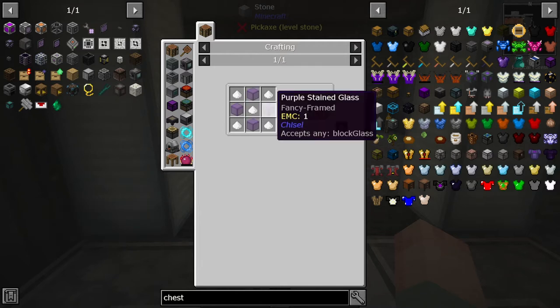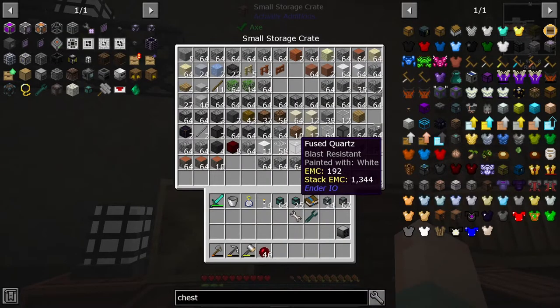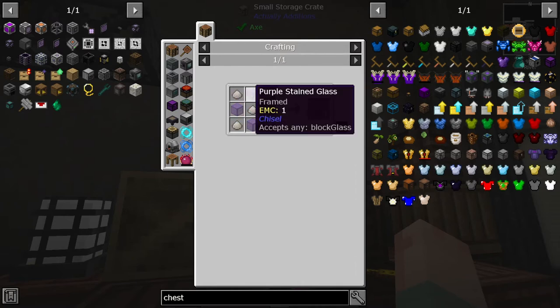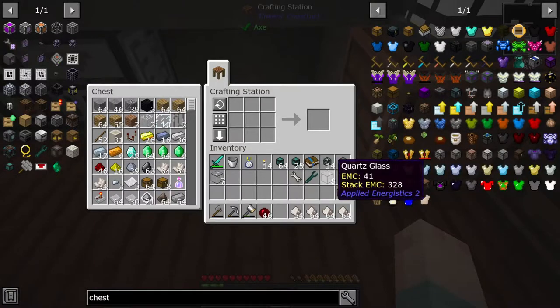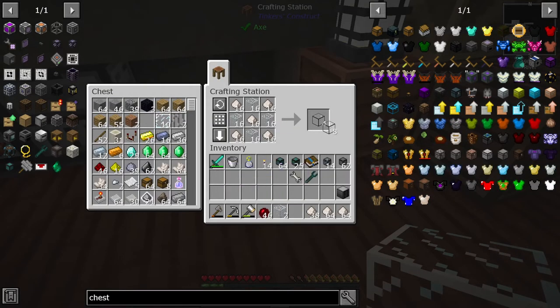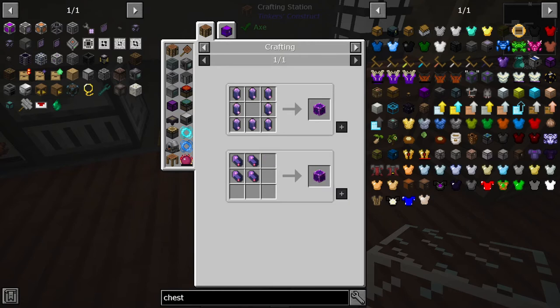So we need quartz glass - I feel like I have already made some of that. We have seven quartz glass, but we will need more. That'll make three; we need one more, so about three more quartz glass total. That is made with nether crushed quartz and glass. Wait, why are these different? That's fused quartz - that's not quartz glass. Alright, let's put that back then.